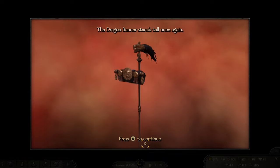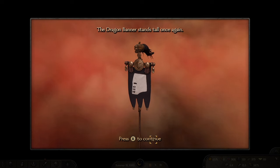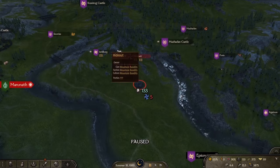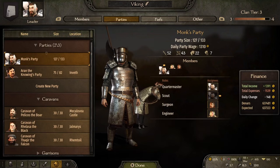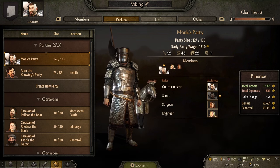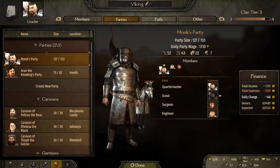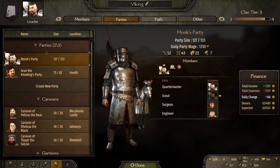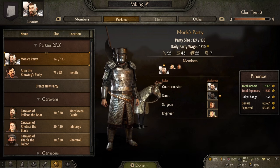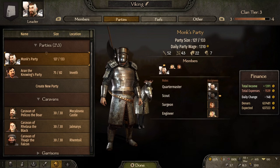If you follow the campaign mission, it does a really good job — you need to assemble the Dragon Banner, and once you do, it will walk you step by step on how to create your own kingdom. Getting to clan tier rank four, however, is not easy. You need something like 900 renown in order to get there.